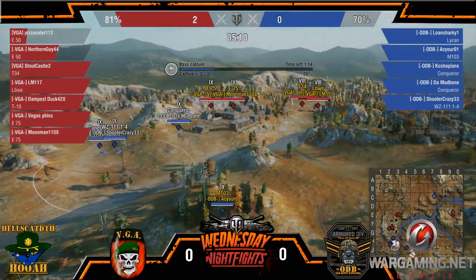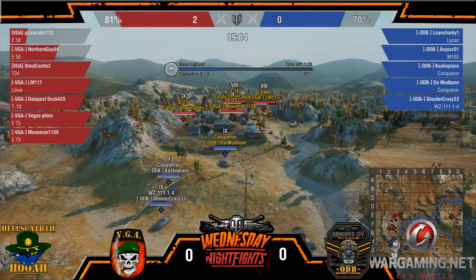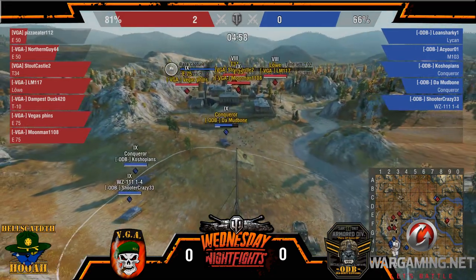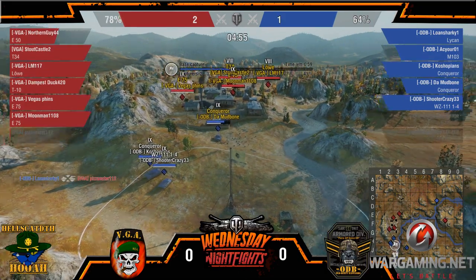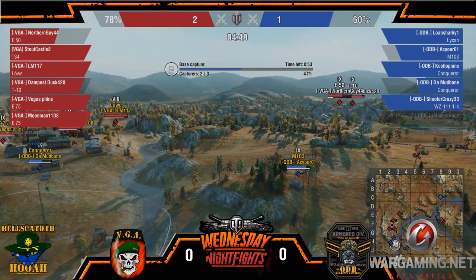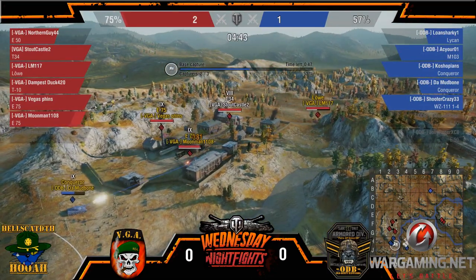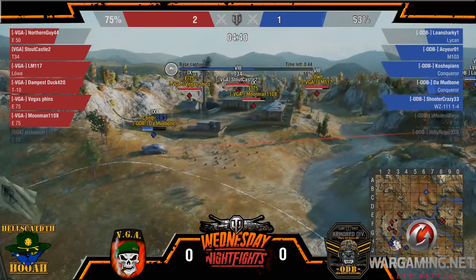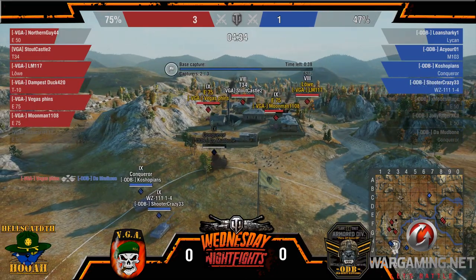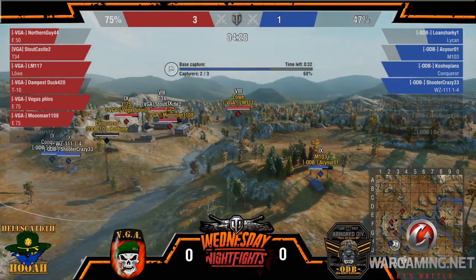Mudbone here is really pushing forward — that's going to be a huge mistake, I think. The Conqueror's flat ground armor is not meant for that. He needs to back up, get into protection. Pizza Eater does end up going down over on the VGA side. We did miss that battle. Interesting pick with the Low — that thing has been getting armor buffs, but this is why you cannot push on flat ground with a Conq. It cannot keep up. That armor is meant too much for being hull-down.